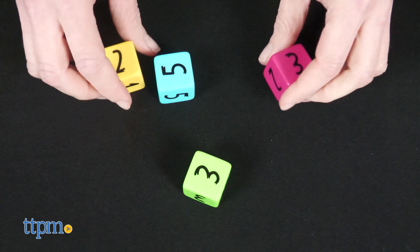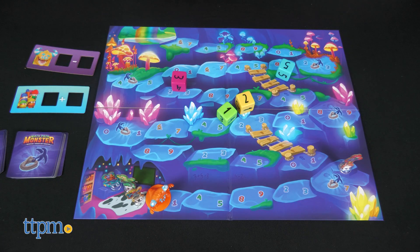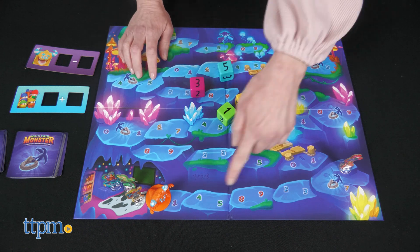To play, roll the four dice and think about how to use them in two different equations. One equation will be for the explorers, and the other will be for the monster. These equations can be addition or subtraction, but for beginners it's recommended to only use addition.